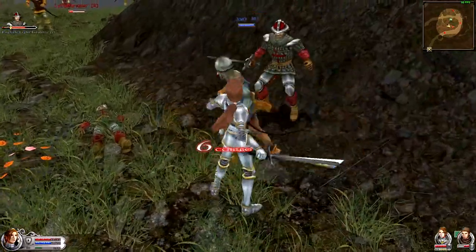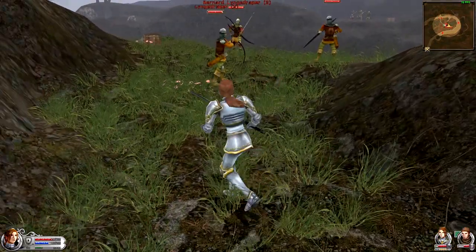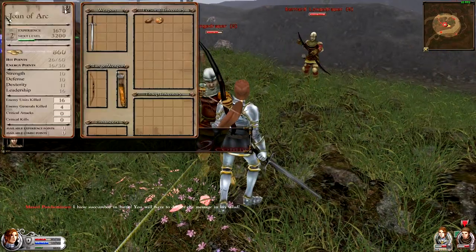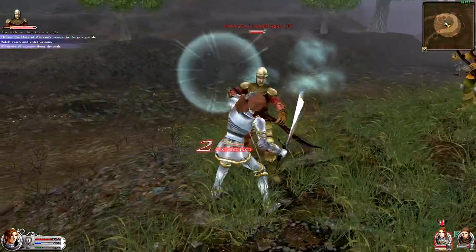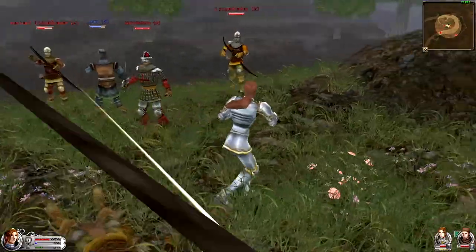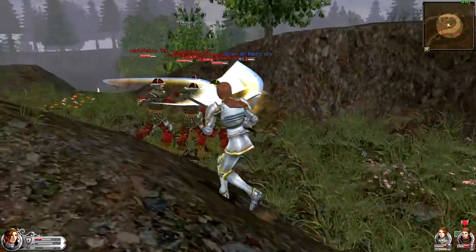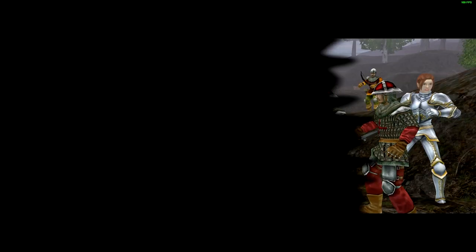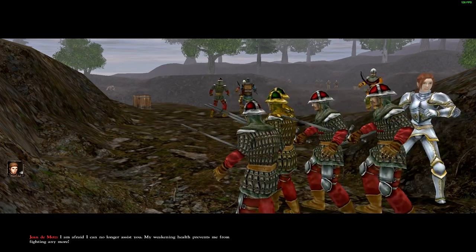'I need assistance' - of course you need assistance, you're being overwhelmed with arrows. I can't move while doing this. 'I have succumbed in battle - you will have to deliver the message in my stead.' I hope I did not consume that message. We need to do something about these guys. 'I'm afraid I can no longer assist you - my weakening health prevents me from fighting anymore.' Oh no. What do we do now? I'm almost hurt as well.